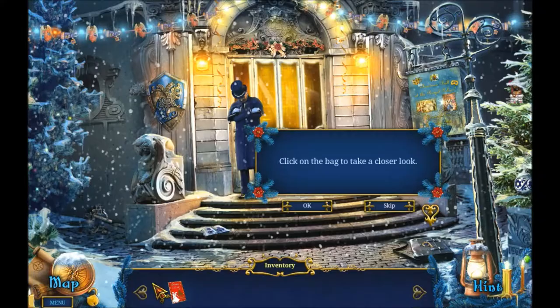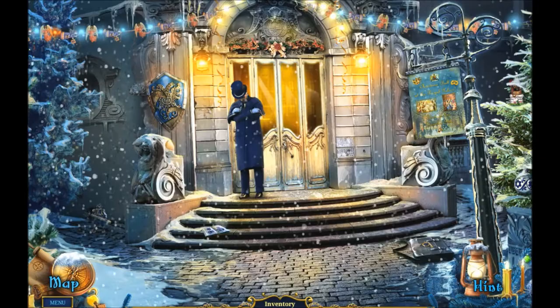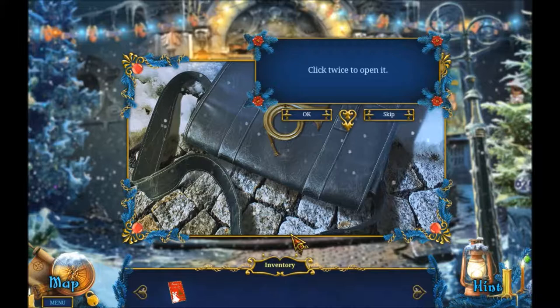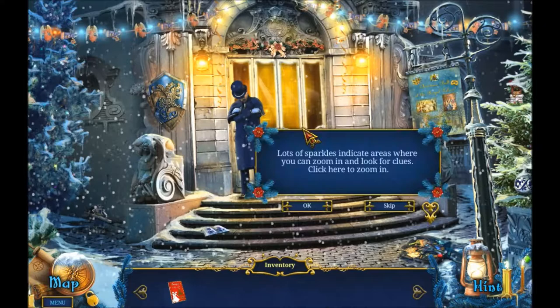Would you like some interactive help? Yes please. Click on the bag to take a closer look. I can lock my inventory now. We got our map here as usual and the hint button is a lantern. Click twice to open the bag and we have sparkles.